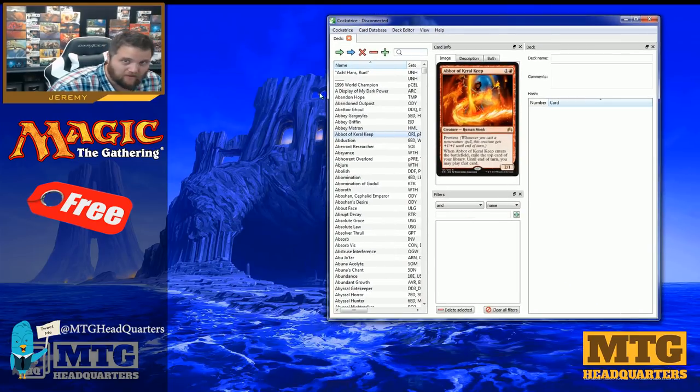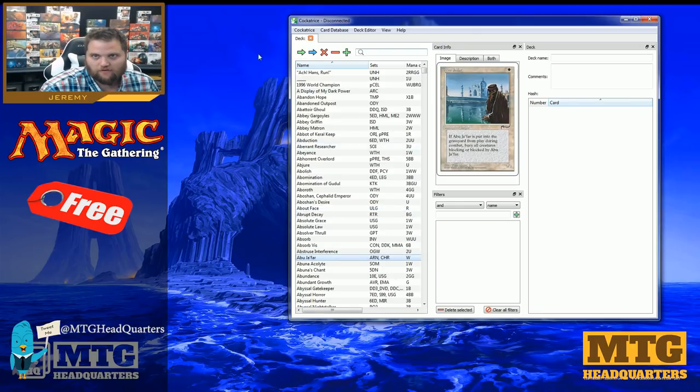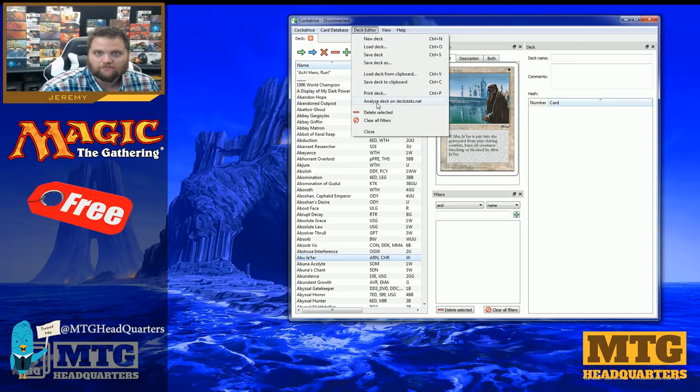The fourth option is Cockatrice. I actually thought it had gone away due to a lawsuit or Wizards shutting down their servers, but I was told that's not the case — I downloaded it and sure enough it's still there. You can go through all their cards, connect to the server, start a local game, play against other people, and edit your decks. It's an open-source, multi-platform program for playing tabletop card games over a network.